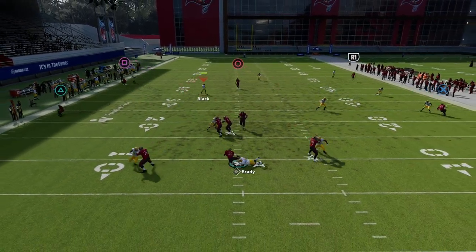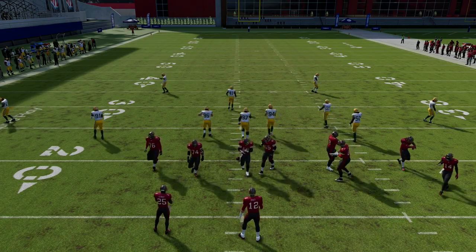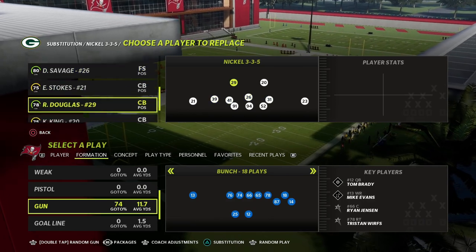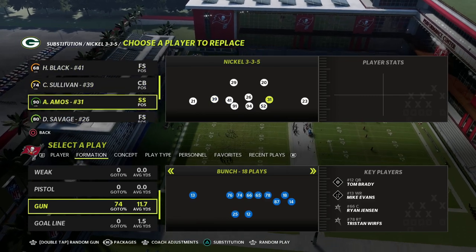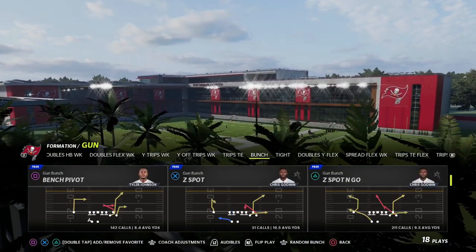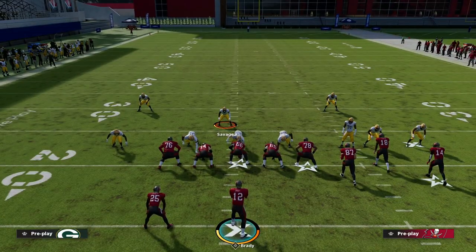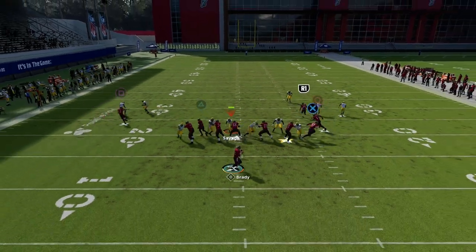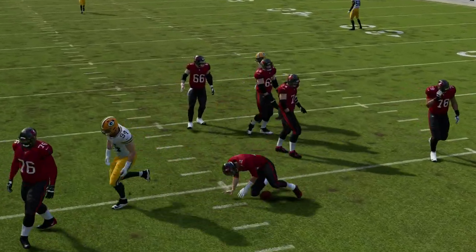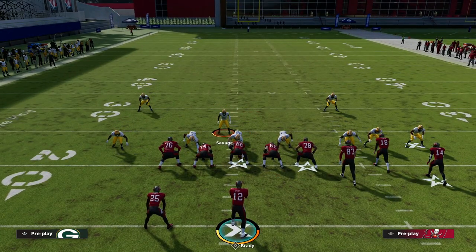You'll see this nice edge rush combined with a shed that I think is really effective. One of the things people are attracted to about 335 Wide is you can get probably the best personnel in Madden on the field - you can get safeties at the linebacker position. Come out in 335 Normal and audible into 335 Wide, stand just to the left of the center, and QB contain. Most people don't think this causes pressure, but you see these really glitchy pass-offs just by containing.